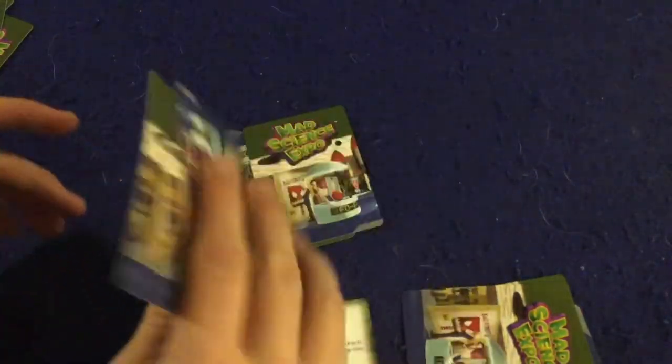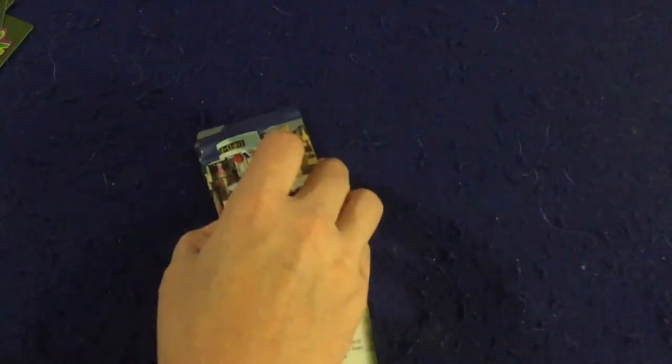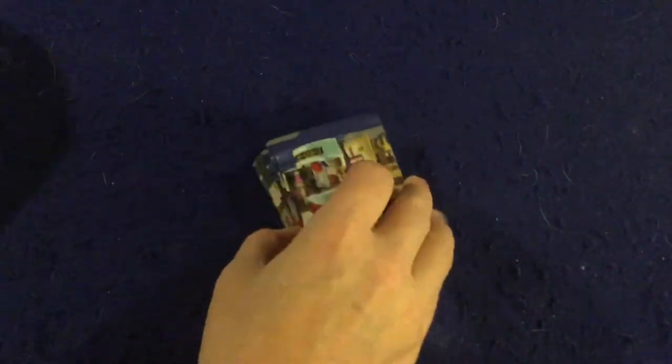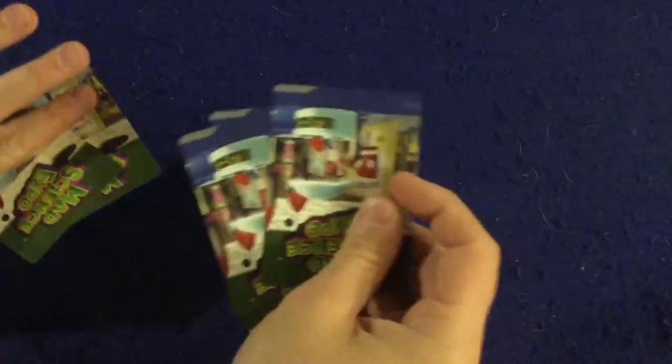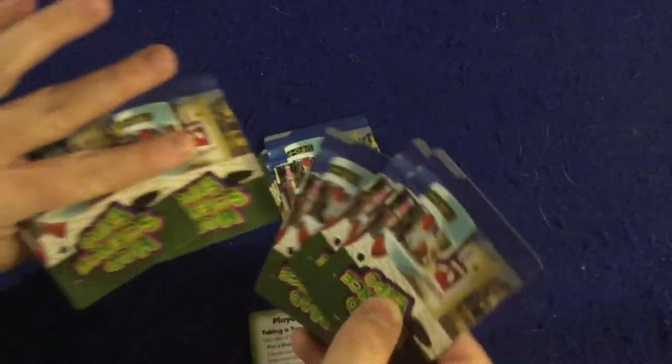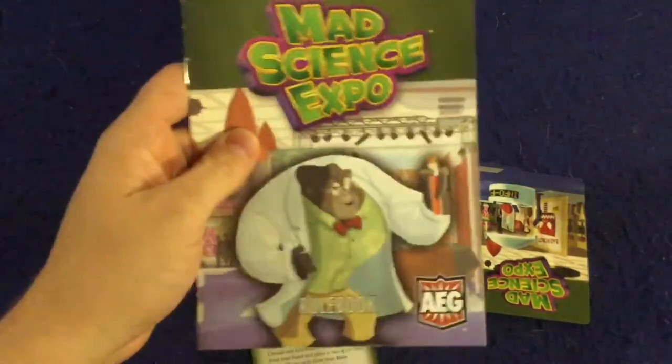Eventually, one of two end conditions triggers the game: either all but one player is eliminated, or everyone has only two cards left in their hand. When that happens, the game immediately ends and you tally up the points. Cards in your hand or remaining team area don't matter - it's all about the points you've put into your score pile from completed teams. Whoever has the most points wins. On a tie during a challenge, nobody gets defeated or loses team cards, but you still swap the cards you played.